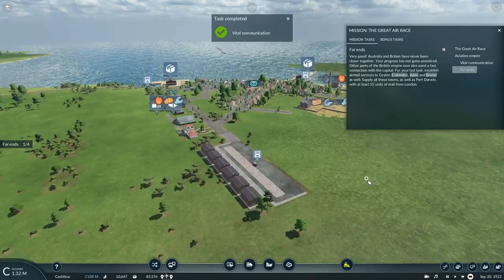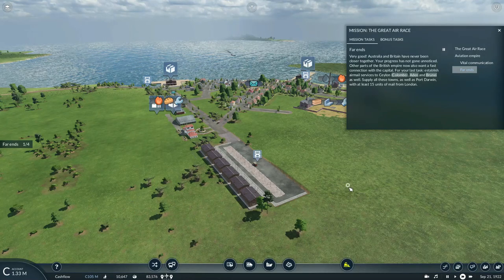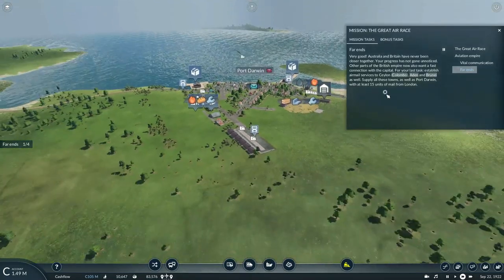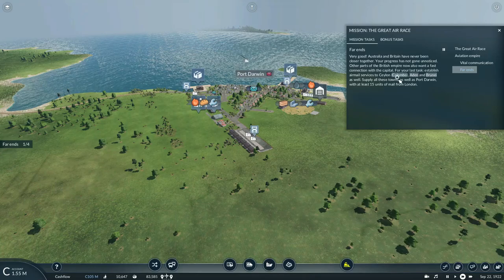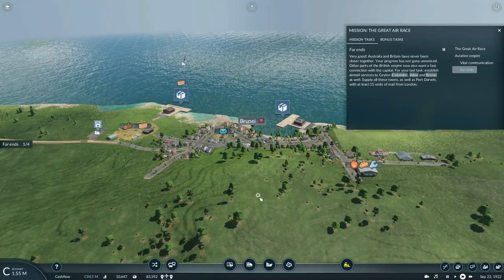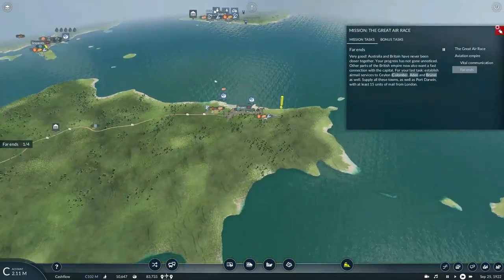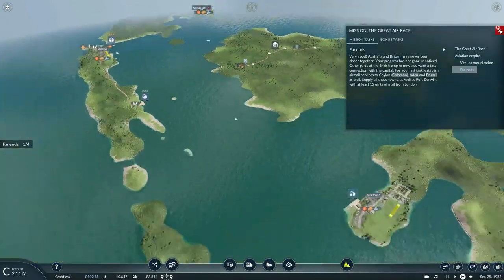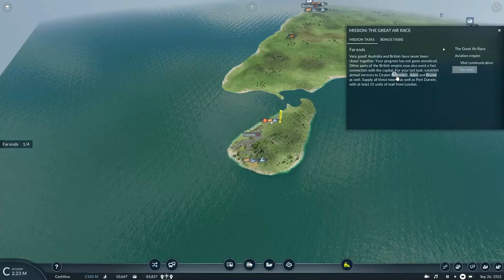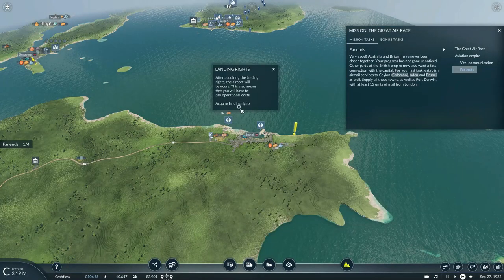Your progress has not gone unnoticed — other parts of the British Empire now also want a fast connection with the capital. For your last task: establish airmail services to Ceylon, Aden, and Brunei as well. Supply all these towns as well as Port Darwin with at least 15 units of mail from London. Final task — we've got to supply loads of mail to Ceylon, Aden, and Brunei.